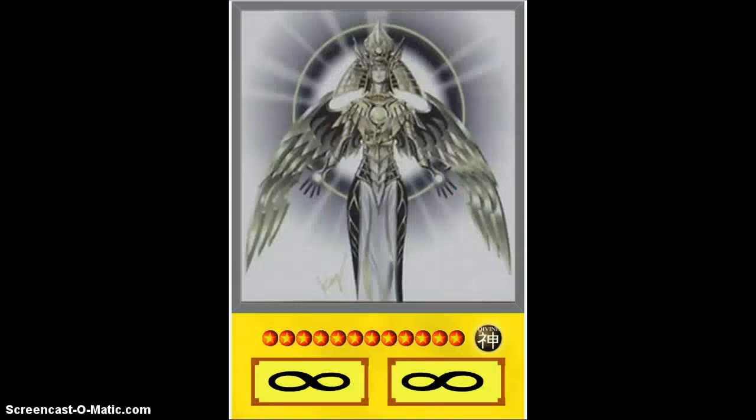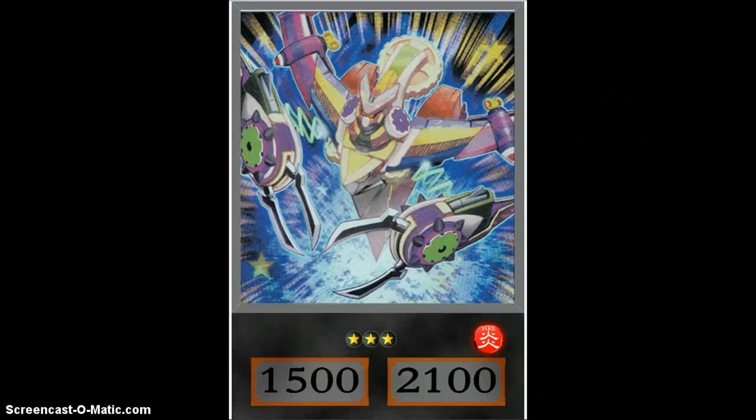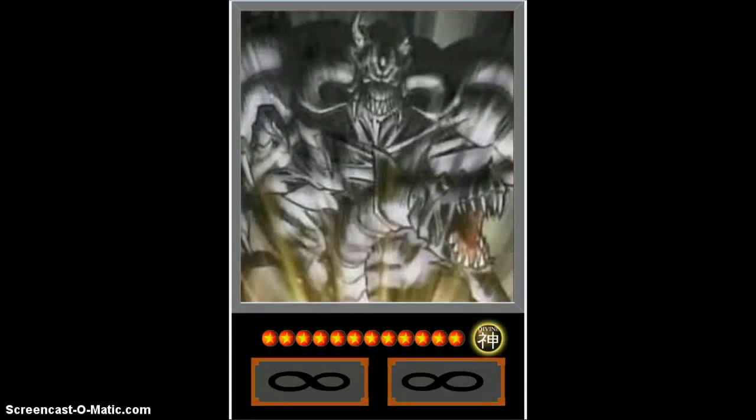Swift Gaia is actually one of my personal favorite cards — he's just so cool. Harpie's Feather Duster with the infinity symbol because it's better than a question mark, and you win the duel when you summon it so there's no point. We have Torrential Tribute, Tour Guide, Zenmaines, Raigeki, and Zork — I figured I'd make a Zork card for the sake of it, because there is no Zork card, but if Harpie's is represented then he should be too.